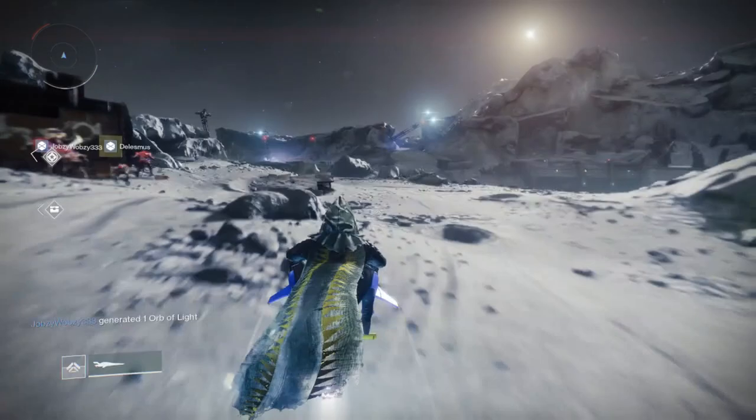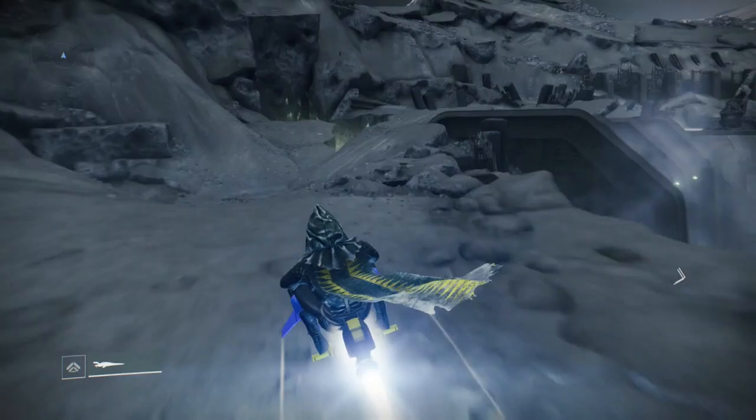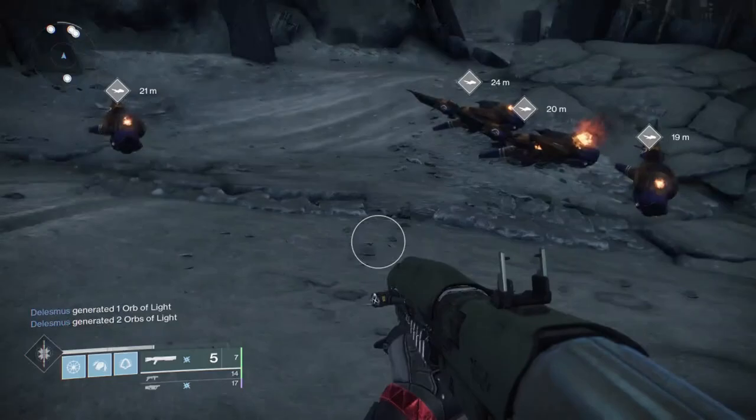The next one is in the Hellmouth. He's actually on the entirely different side of the Hellmouth. When you keep going from the Anchor of Light way or the Archer's Line way, past the middle, more towards where the public event spawns with the Hive Witch Ritual, the Trove Guardian spawns there. As you can see, he spawns right around this area where there's like 6,000 pikes.